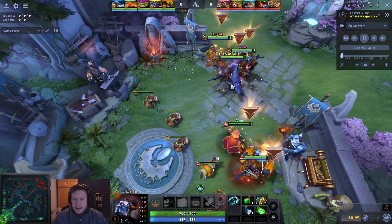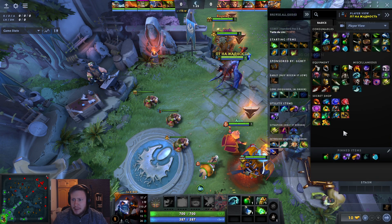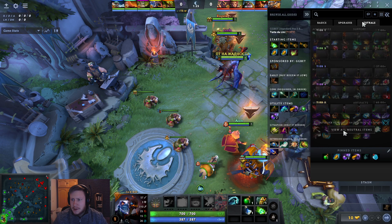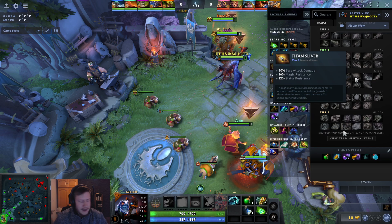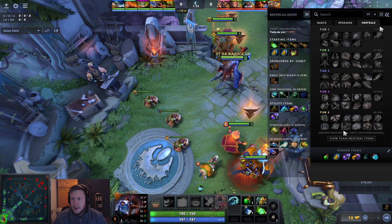Quick update guys — if you want to get a free vambrace, what you do right now is open the shop, go in-game to the neutral items, go to 'View All Neutral Items', look for the imprints, and then use Control+Shift or whatever it is to put it in your quick buy. Then you can just buy it.